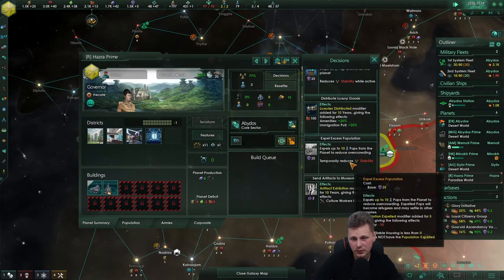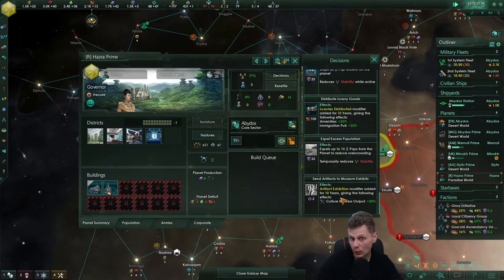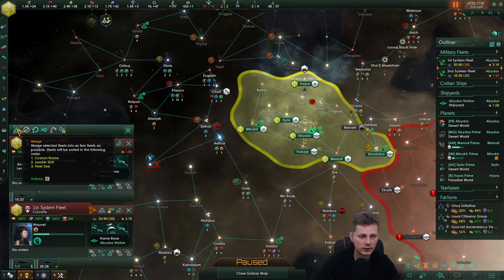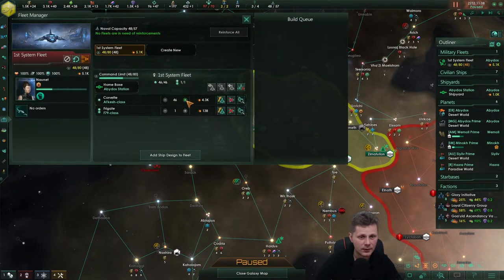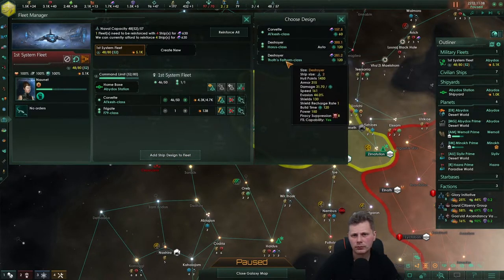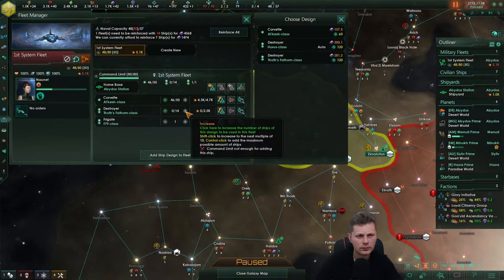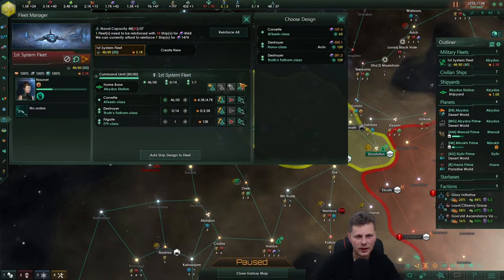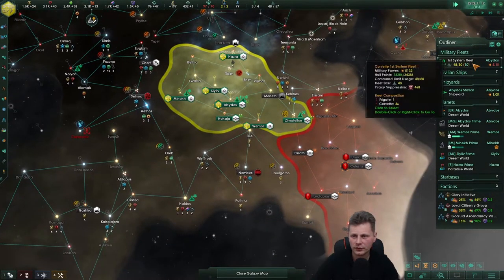Let's see where it leads — perhaps we can construct one in the future. These are now upgraded, let's merge the fleet together. We can bring it up to 50, add this destroyer — 15. I think that's quite okay for now, we've got a fleet of 5.1.